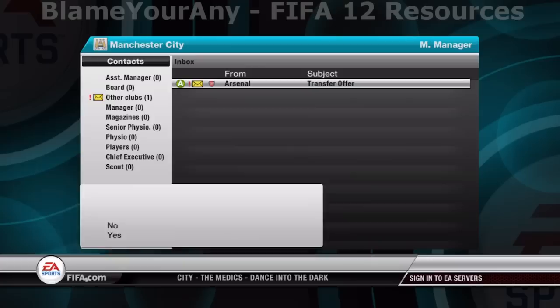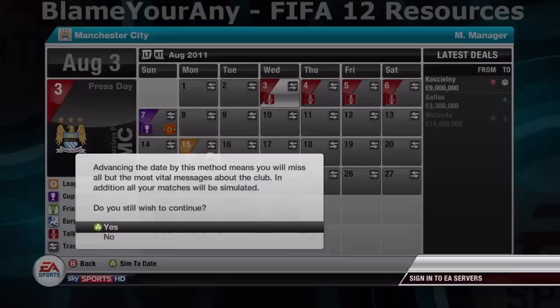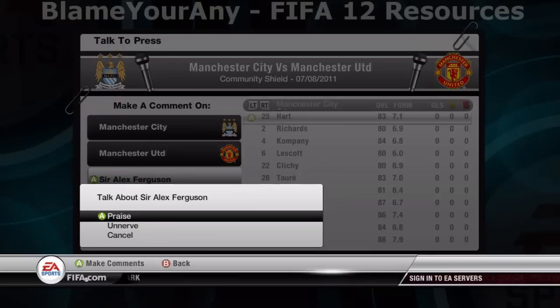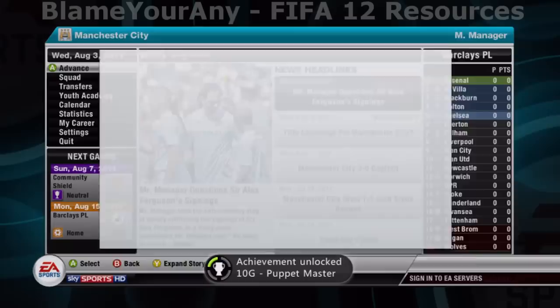Send them to England — you can send them anywhere, but England will probably get your results back quicker. Once you do that, simulate to August 1st and go to your calendar. On August 1st you should be able to see red dates — these red dates are press dates. Simulate to the first one and press X if you're on 360; PS3 will tell you the button. All these options should come up — just pick anyone. I chose to badmouth Alex Ferguson and that got me the achievement Puppet Master.